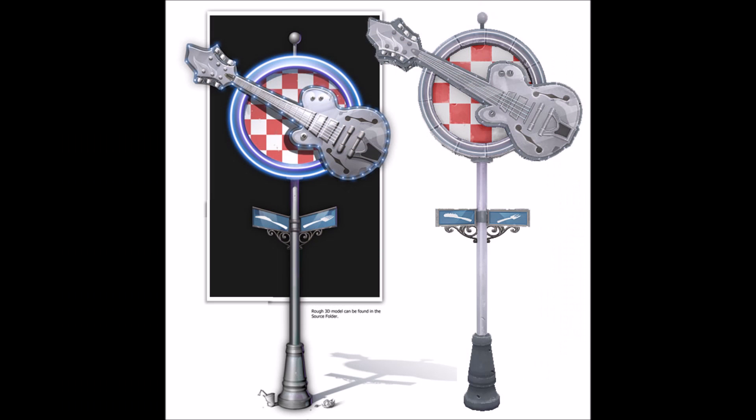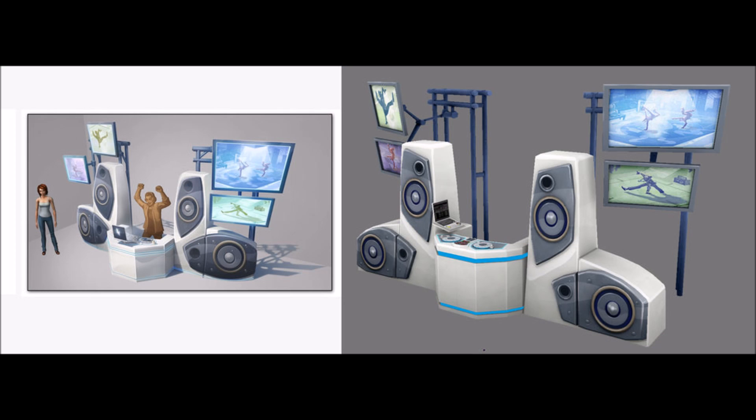And we also have this new guitar sign, which I think is really cool. It really represents a diner to me because it does have that fork and knife, which in my perspective really makes me think that maybe they were going to include Dine Out with Get to Work, but just thought of it as something different and saw a better opportunity to make it a separate game pack. I think there's a very high probability that that's what happened.